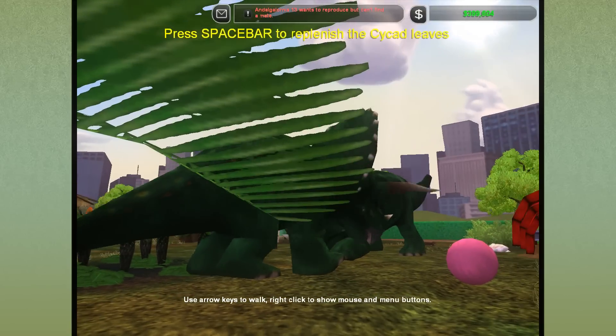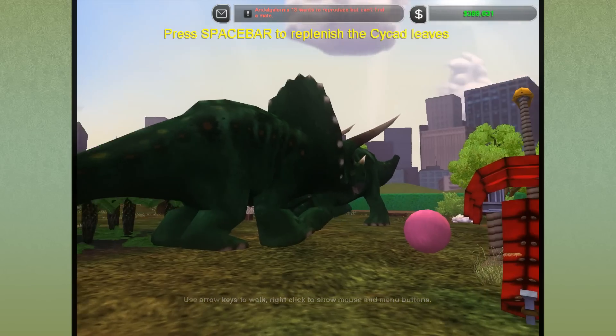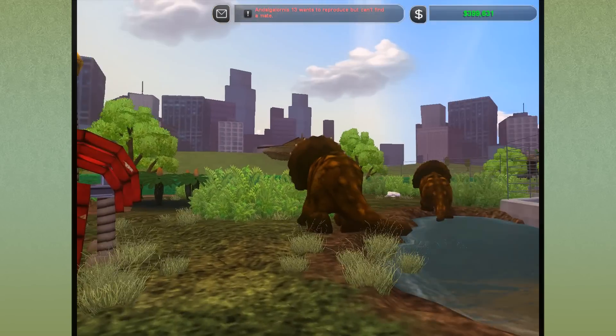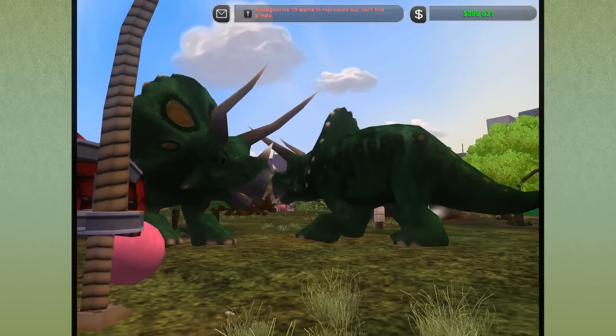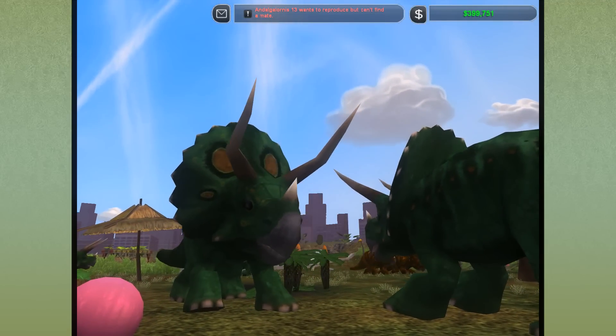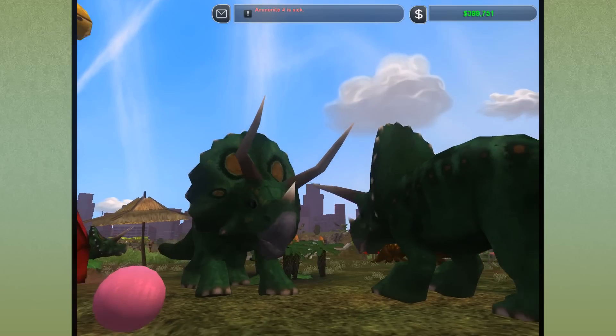Hello everyone, welcome back to Zoo Tycoon 2 and our dino park! We're here looking at our super massive Triceratops - I think they're having a territorial battle. Look how huge they are! I think they're still having some words with each other.